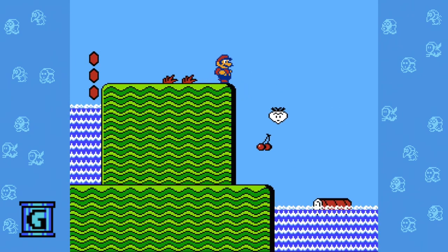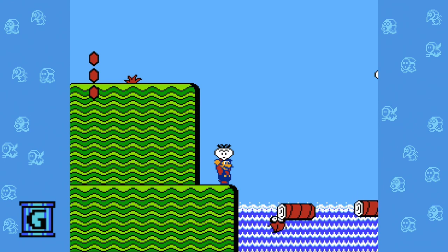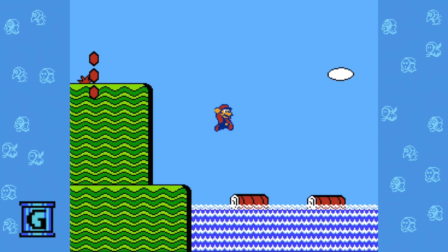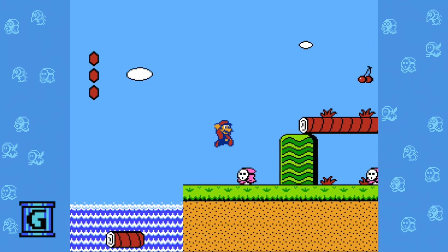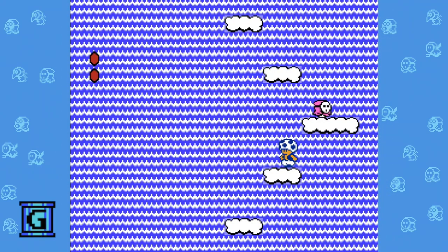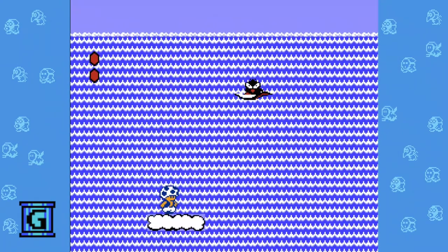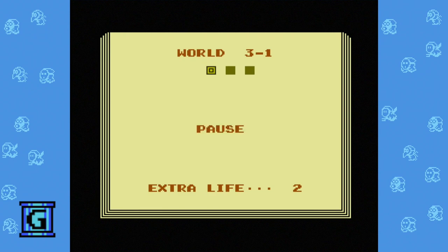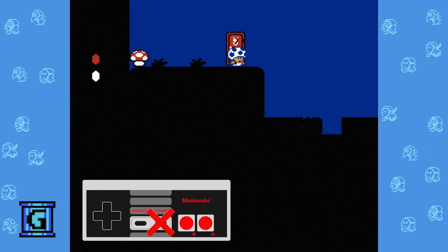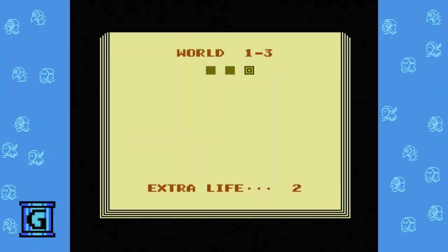There are a few things to notice here. First, the music runs longer than the time that you are in subspace. That means part of this music will never be heard and is trapped in the game forever — until you do this trick. Also, in Super Mario Bros. 2, when you pause the game, the bass line of the music plays while the rest is muted. But in subspace, you can't pause the game. That means there's yet another version of the music hiding out that you may have never heard before.